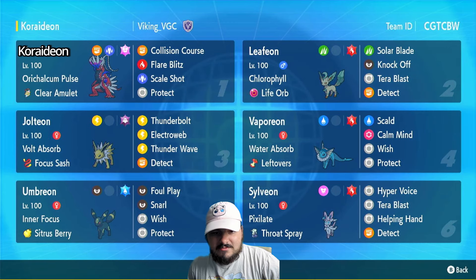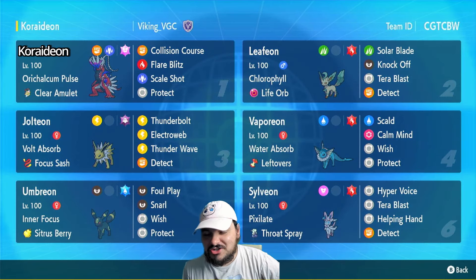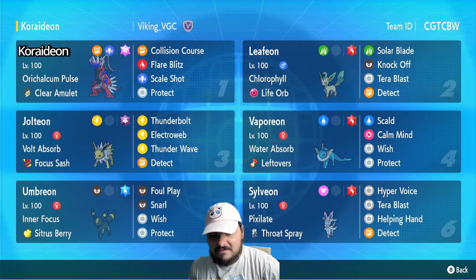We've got Jolteon — just a fast, little bit of speed control, doing damage with Thunderbolt. Vaporeon is immune to Kyogre; that's pretty much all it's here for. But it can Wish, and you can switch out and heal your friends. Umbreon is the same kind of deal — it's just a really bulky Eeveelution here for good support: Foul Play, Snarl, Wish, Protect. You can Wish yourself, you can Wish your friends.